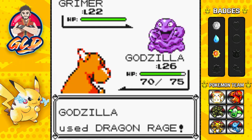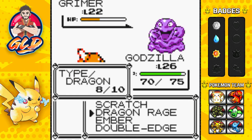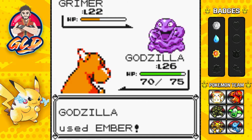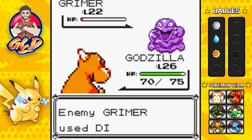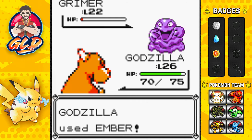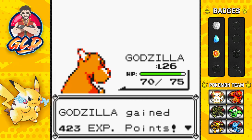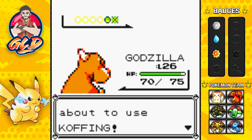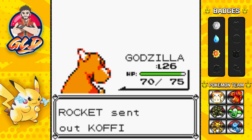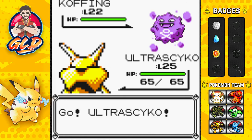Let's go right ahead and use another Dragon Rage right here - and just like that, we're taking a lot of HP. So let's go straight for the Ember attack. Not bad at all. Another Ember attack. This is the reason why Flamethrower needed to be learned just a little bit earlier. We defeated that guy, and here comes a Koffing, so let's go straight to Ultra Psycho. Ultra Psycho is ready to go - let's go straight for a Confusion attack, and just like that, defeated.